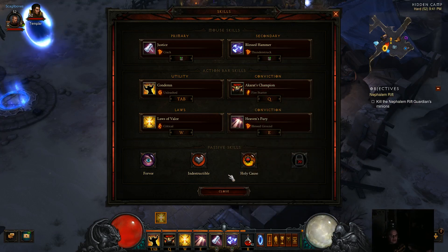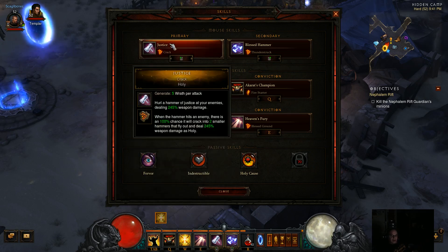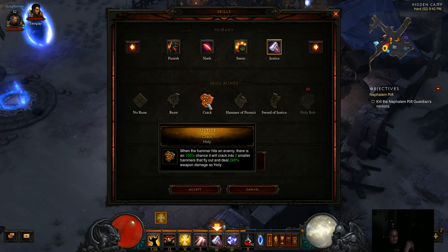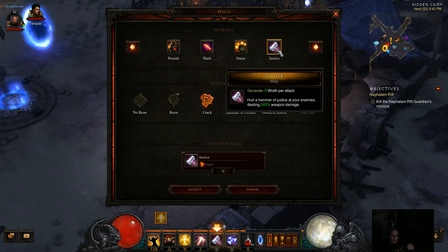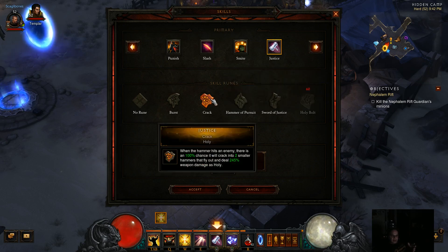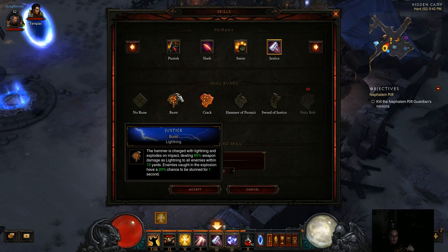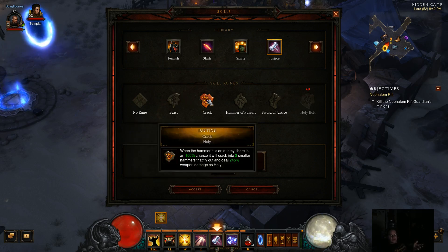I am using the Templar just because he gives us a little bit of extra health regen and also some extra healing. Our primary wrath generator is Justice, and the reason I'm using it is because it gives us some range ability but it also works well at short distance. The rune we're using is Crack — as Justice hits anything it's going to crack out two smaller projectiles. It does track a little bit. Some people use Pursuit or Burst but I find Crack tends to work best for hitting as many monsters as possible.